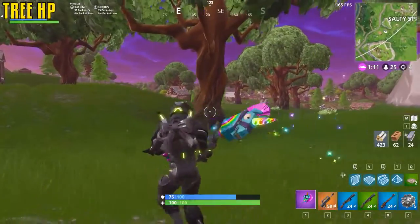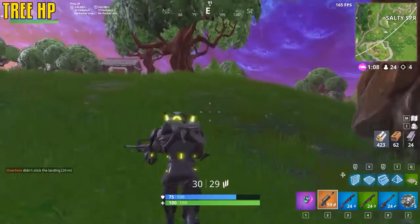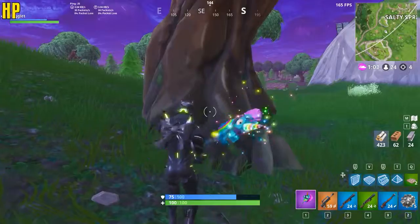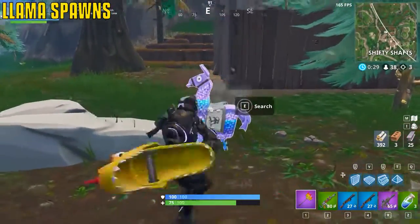Running with your weapon out allows you to see if a tree has been hit as you're moving towards it — we can see it's a 50 HP tree. You can't see that with a pickaxe unless you're in harvest range. There are a total of three llamas spawning in every single match — no more, no less.